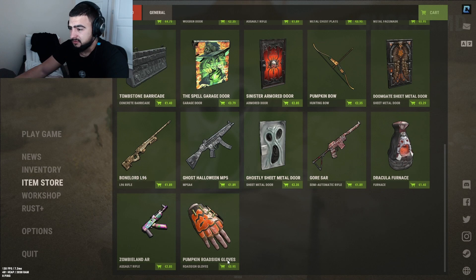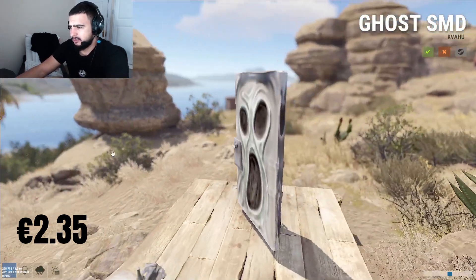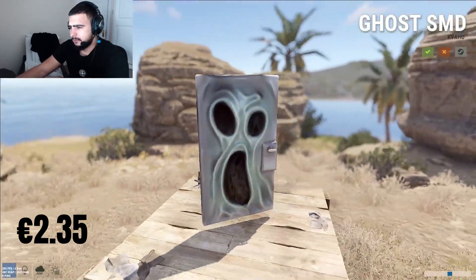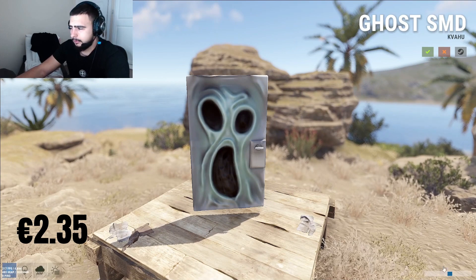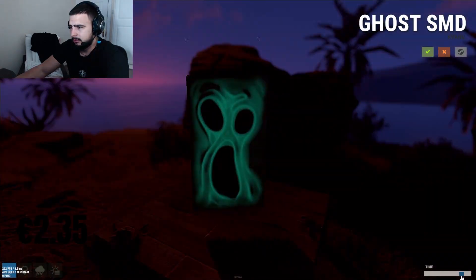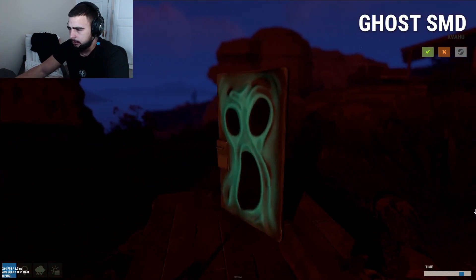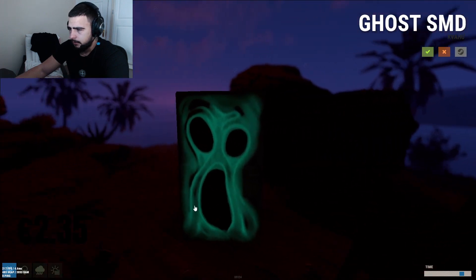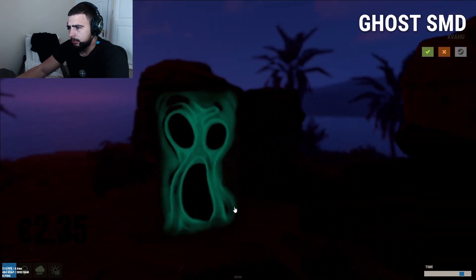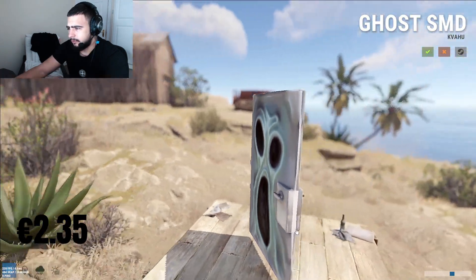This one's an interesting one - the ghostly sheet metal door at two euro 35 cents. Interesting concept - the question is does it glow in the dark? It does glow, kind of like those toys you used to have as a child that glow in the dark. Kind of cool, yeah - I give it a three out of five. Looks 3D as well.